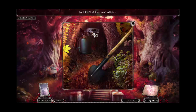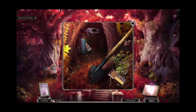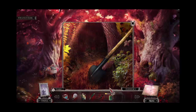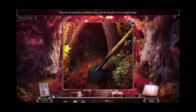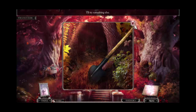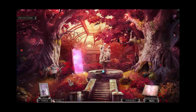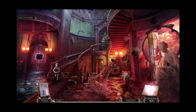And it's full of fuel. I just need to light it. Probably use the matches here. We've got a whole bunch of stuff. The shovel head has seen better days, but the handle is in excellent shape. Can I use this? No, I can't. Why did I throw away my axe — I could have just cut that thing. Maybe it wouldn't have been accurate. So once I unlock that door, we can move on to a new area, but I think I'll continue that in the next episode.